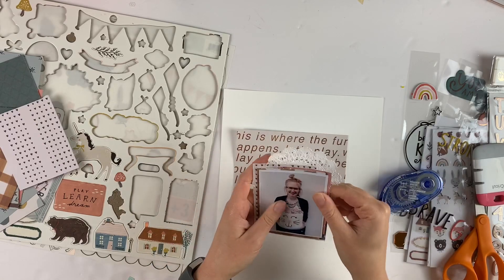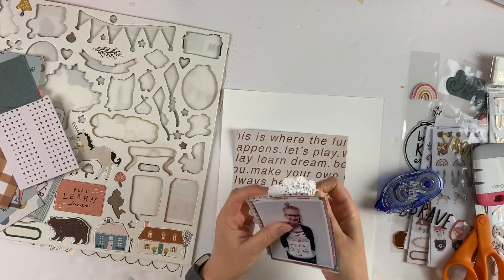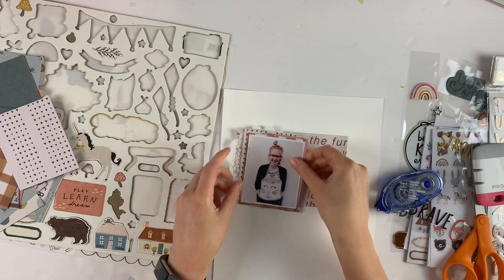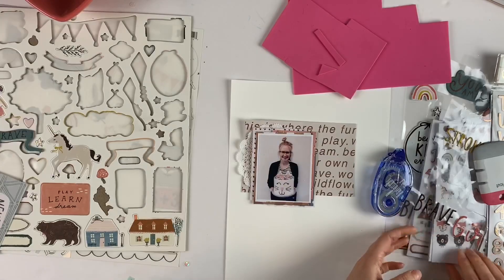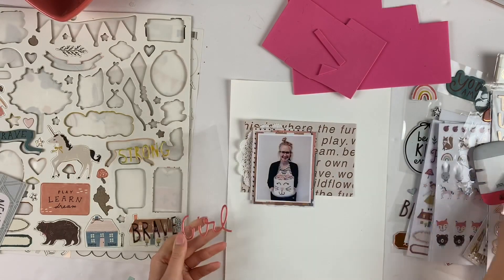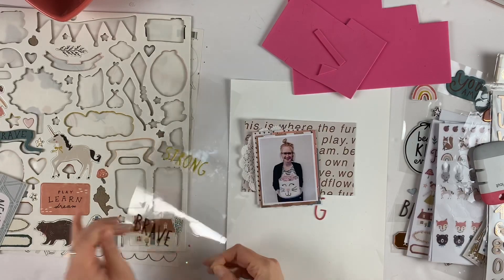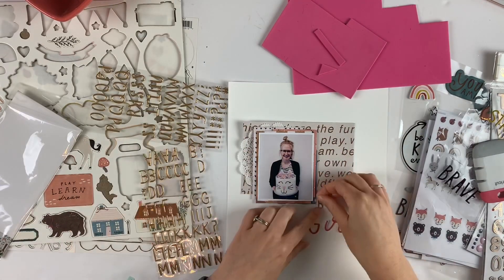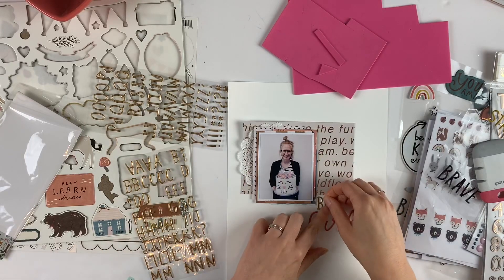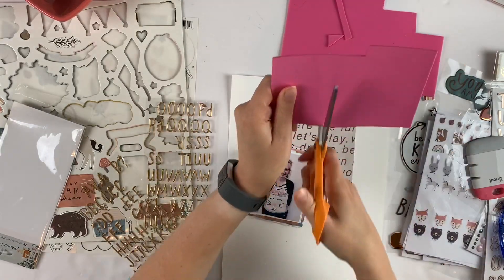I'm taking this doily from my stash and putting that behind the photo. I just so happened to put that paper with the words on it down on my background paper and I was like, oh, that kind of looks good there — so I decided to leave it. The title will be 'Birthday Girl.'